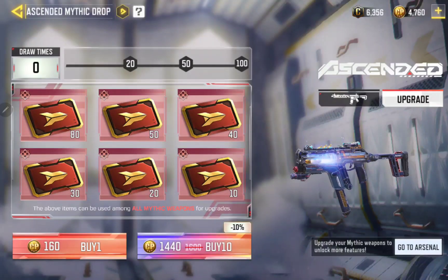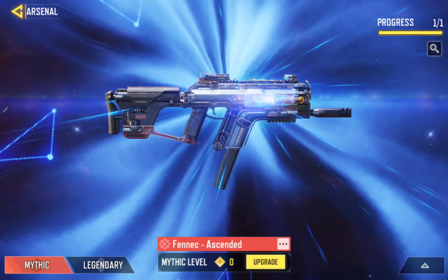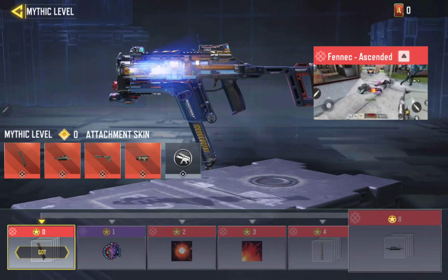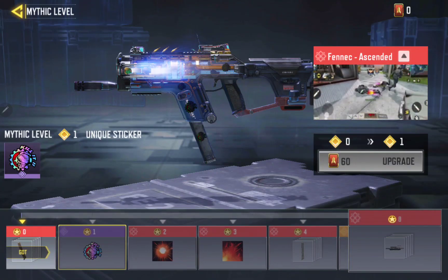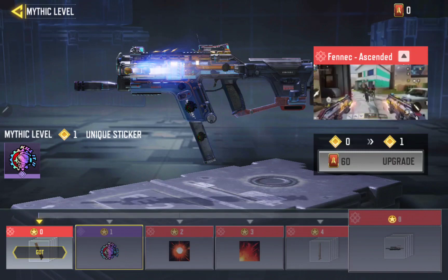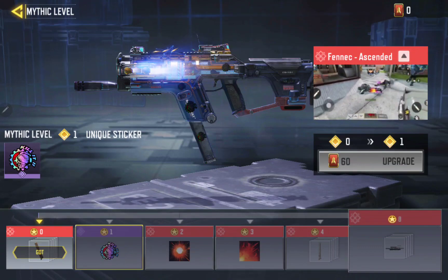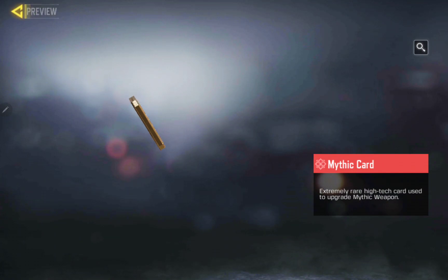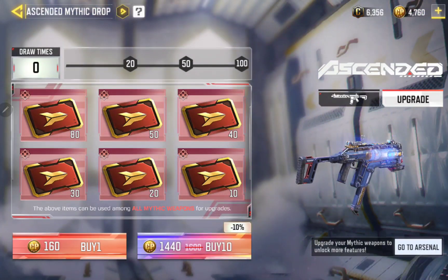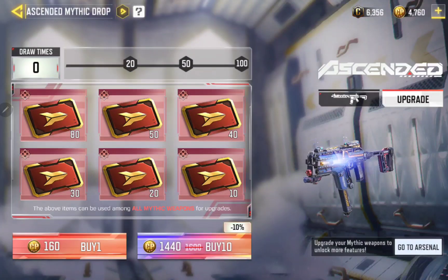So we'll show you — here we go. When you get a certain number of points, you can upgrade certain things. Okay, 60 points for a sticker — do you need a sticker? That's like 5 draws. Usually it lands on 10, so it's going to cost you at least 700 COD points to get a sticker.